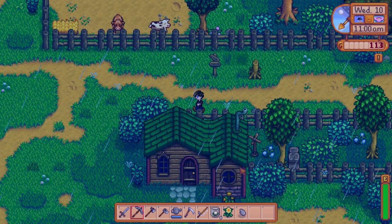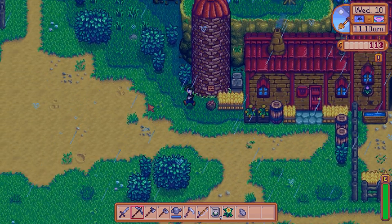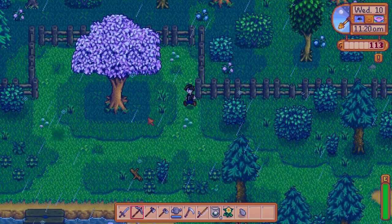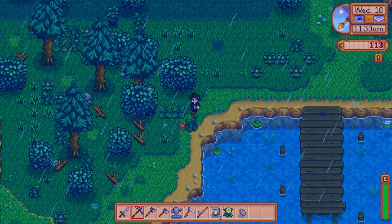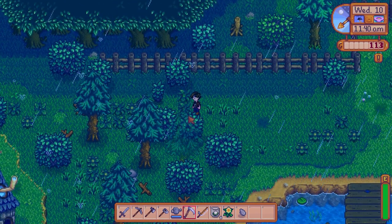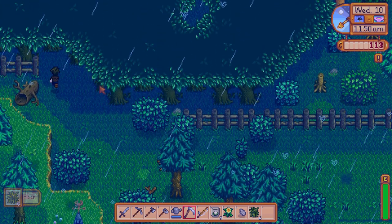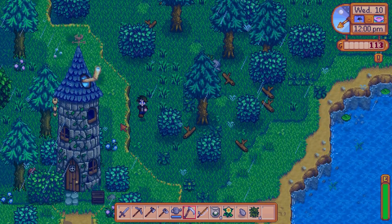We've got cows over here — not super excited about cows. Up here that actually goes to my farm, I think. Not finding any goodies though. I bet that's a pretty good fishing spot, or at least I'd like to think it is. Oh, I can just chop my way through this — nice. Can I go into the woods up here? No, I can't. It was worth checking.